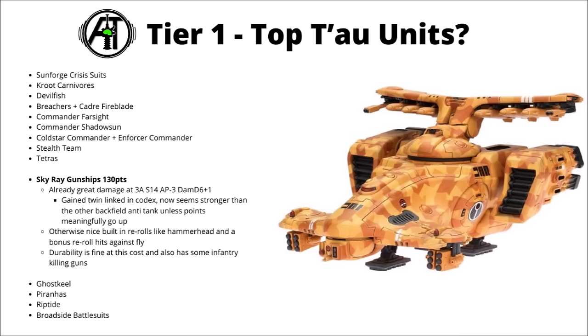Next up we've got the scary damage output of the Skyray Gunship, which looks like it's going to be fairly godly anti-tank for the Empire. Its Seeker Missile racks get three attacks at Strength 14, AP 3 and Damage D6 plus 1, hitting really quite reliably with reroll hits against Fly, and also now reroll wound rolls as those Seeker Missiles are twin-linked. Even if it doesn't get the reroll hits against Fly, it can still reroll one hit roll with the Hammerhead-style targeting array rules. It adds up to very efficient anti-tank that maybe isn't quite as dependent on guiding as some other things, moves around the board faster than Broadsides, and isn't limited by the close range of the Sunforge. For 130 points its durability is kind of fine as well, and it comes with some backup anti-infantry killing guns.